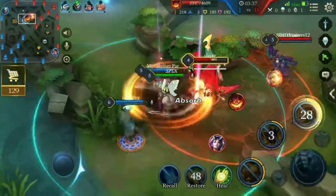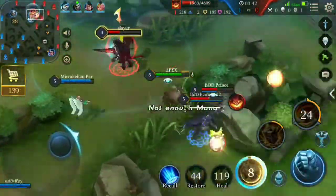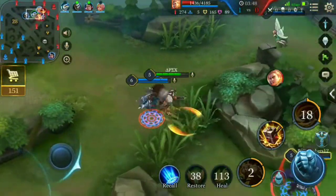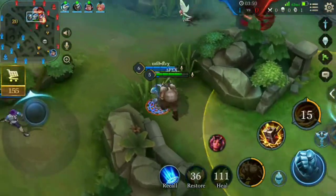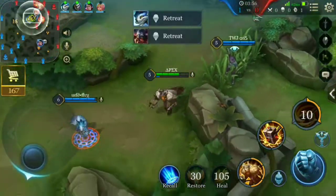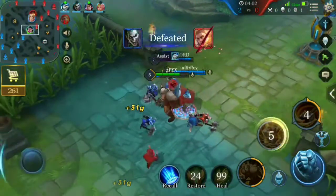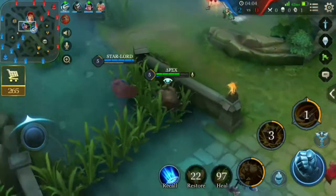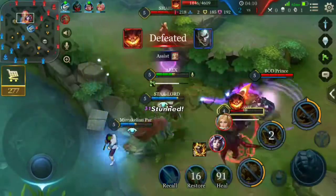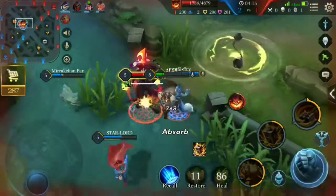The enemy Malloc comes to us so I use my ultimate. Unfortunately their team doesn't follow Malloc and they are very low. We don't tower dive because we don't have minions in the lane. You can see the Autonomy turret has been taken out by our Joker, but our Joker is too low.